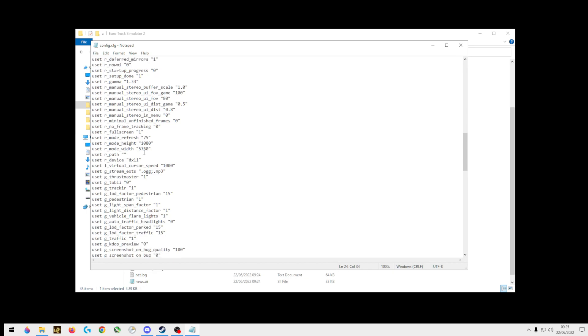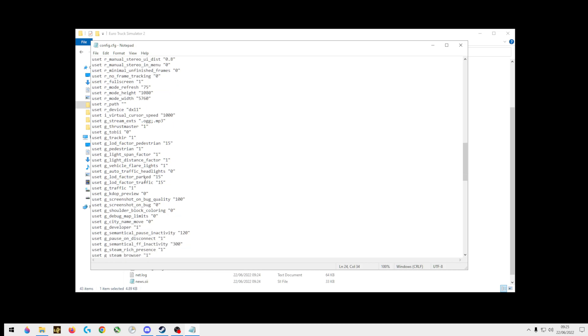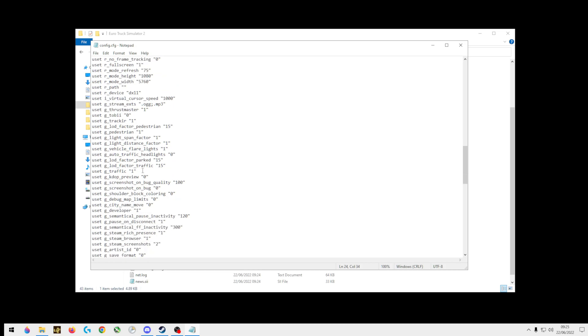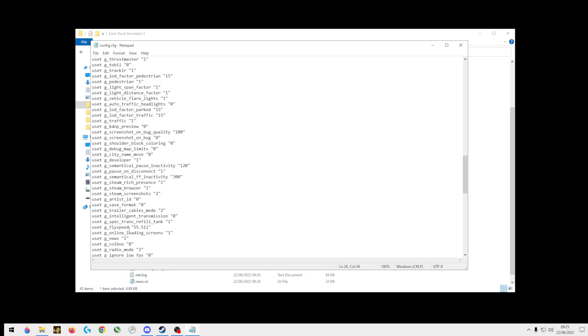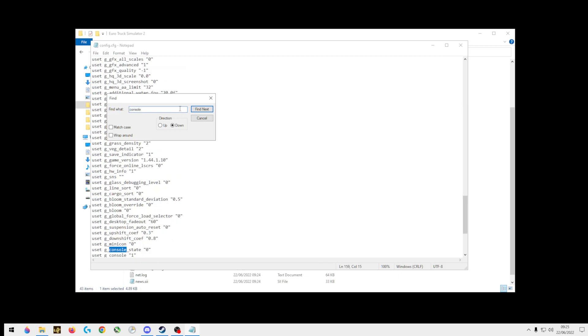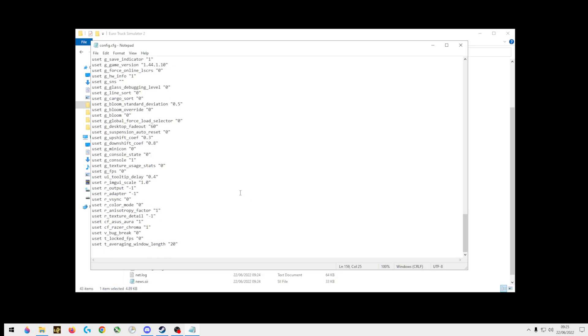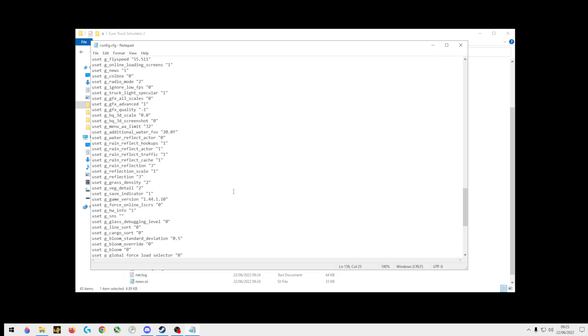And all you have to do is turn on console and developer. Developer needs to be on — push 1 in developer, and then 1 in console. So console: 1, developer: 1. And that's pretty much it.